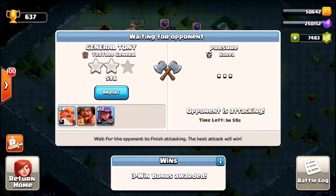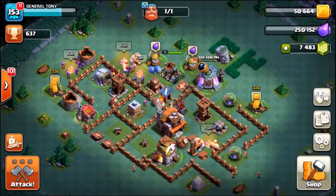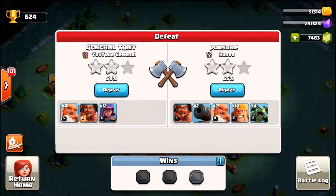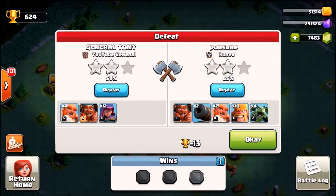We clear 59% for a two-star. The opponent, Pursue, is still attacking — he needs to beat 59% to win. It's going to be close. He ends up getting a 65% two-star — damn, we lose that one.